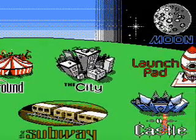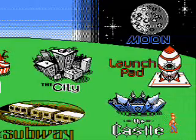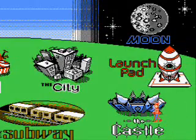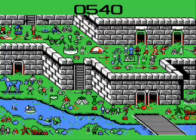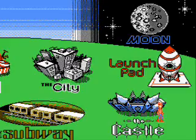Now that we've beaten the subway, we're going to move to the castle. None of these levels make any sense, but if you go in line with the books, the books don't really make a lot of sense either. More of the same, but it's fun nonetheless — and that was easy.